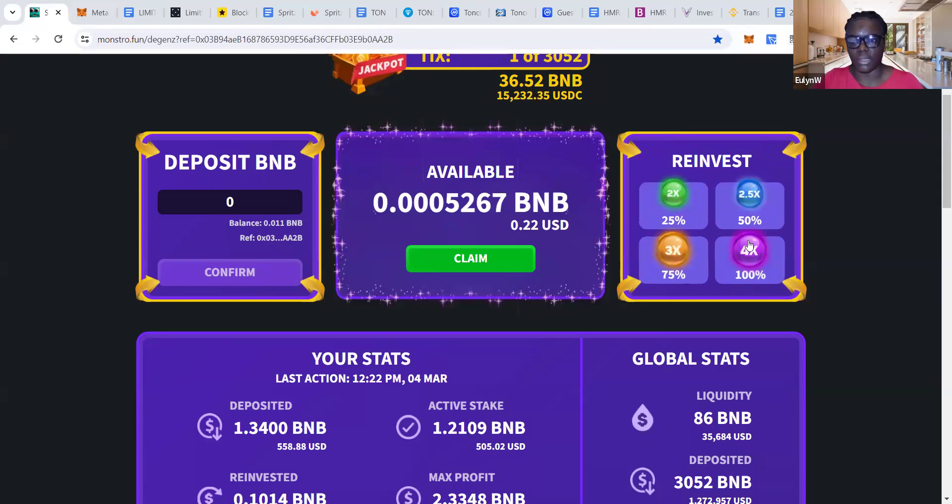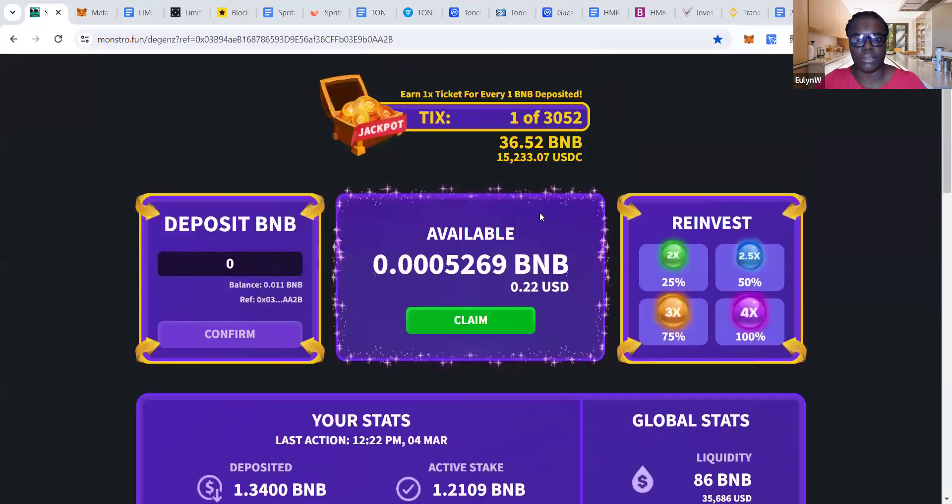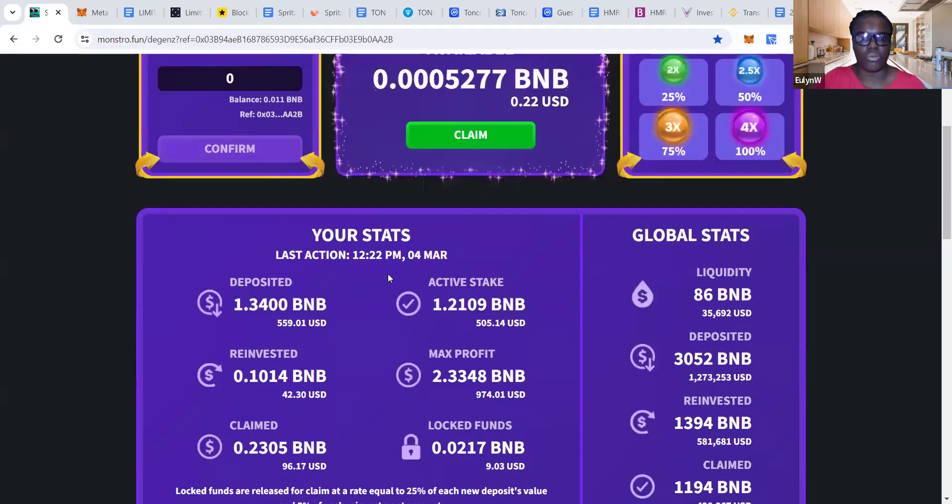It's 3x for 75% and 4x for 100%. What I've been doing — and I think what some people are doing — is just claiming 100%, while some people are going 50-50. So you reinvest 50% and claim 50%, or you reinvest 75% and claim 25%. I'm just going to walk you through the stats.